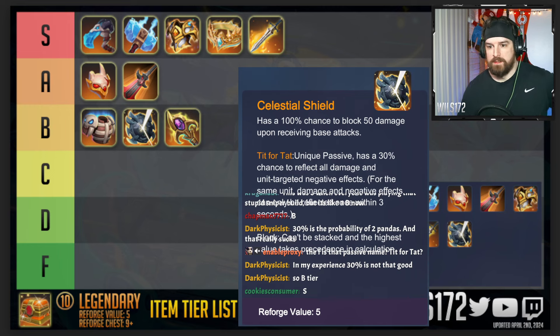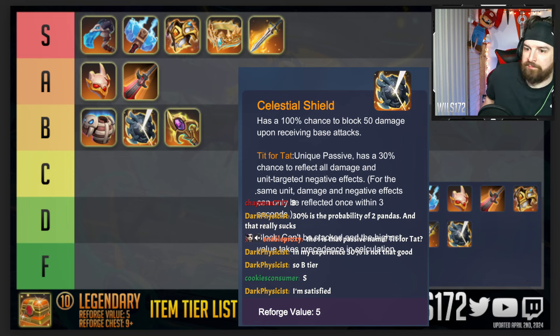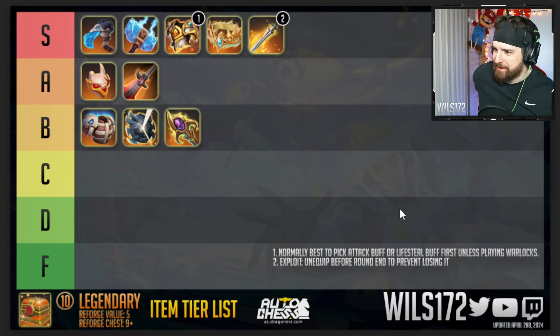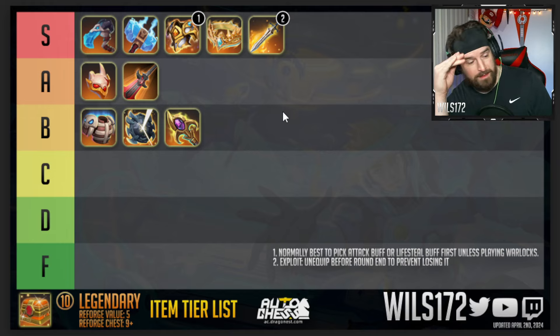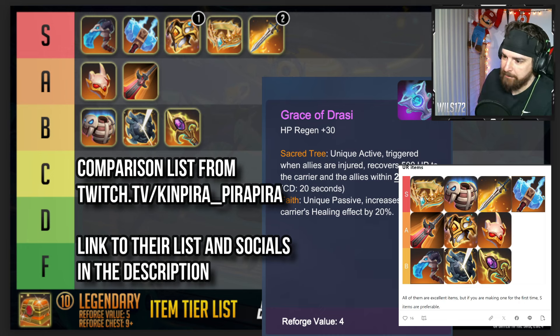What do we think of this list — do we need to move any items up or down? We have nothing below B tier, which is crazy, but for legendary items that makes sense. You'd really hate to hit the random button and get something below B tier. I'm going to make a note for Immortal — normally it's best to pick an attack buff or lifesteal buff first unless you're playing Warlocks. I noticed some people really like Curious and some don't. Chat always tells me to take Curious whenever I go for a legendary item.